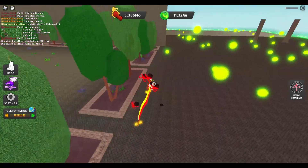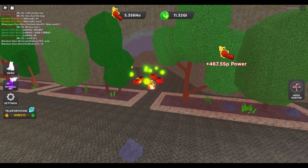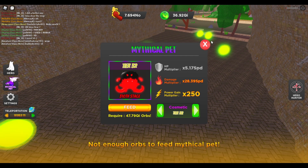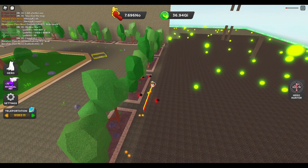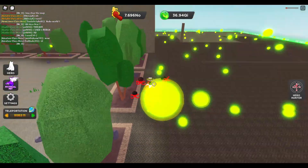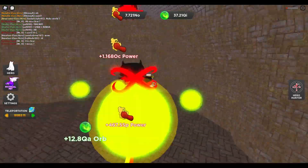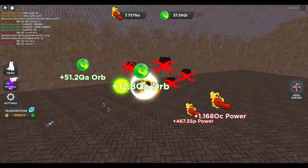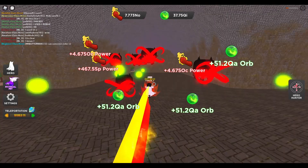We do the same thing again, look around — there's another cube. These are the cubes by the way, guys. There we go, 36 Qi. Not enough for another stage, but we look around again — there's a big orb right here pointing out so we can literally just pick that up. Keep punching, looking for different orbs, and we are getting absolutely tons of orbs — 50 Qa, 50 Qa.